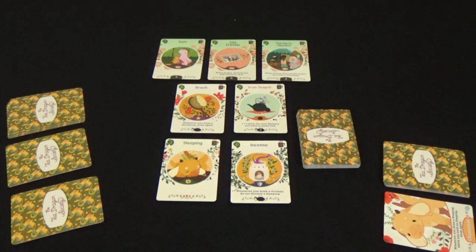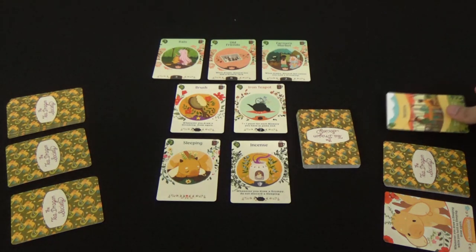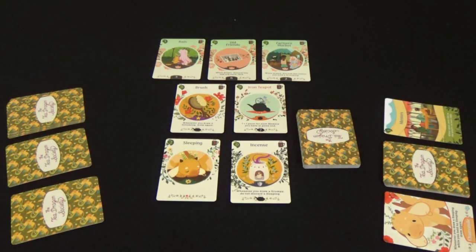Each player will then take their dragon card, place it face up on the board, shuffle their deck, and place it beside their dragon — leaving plenty of space, because in this game you do not have a hand. Any card you draw will be placed immediately on the table. As the game goes on you need a lot of space to accommodate all the cards.